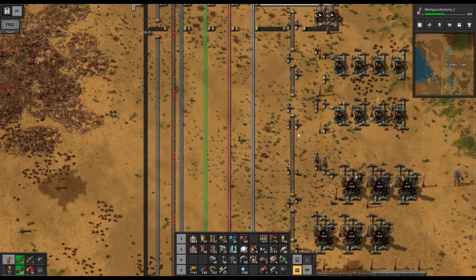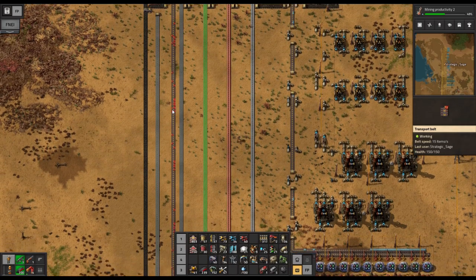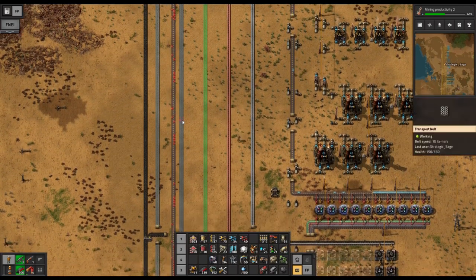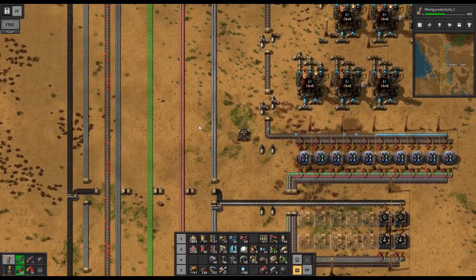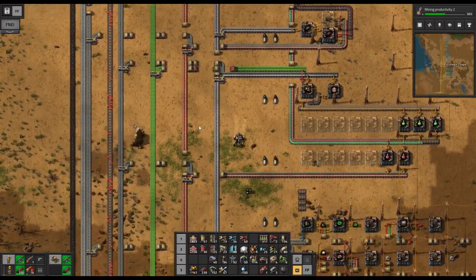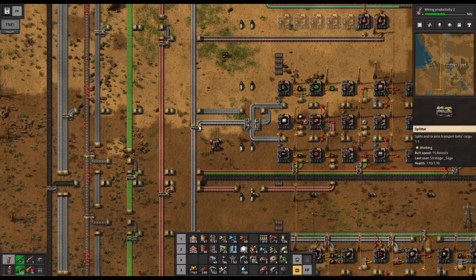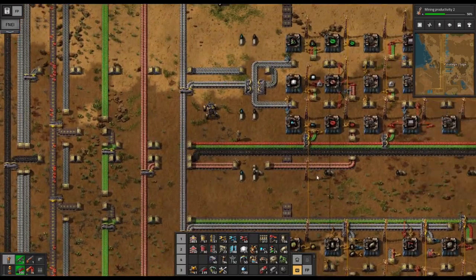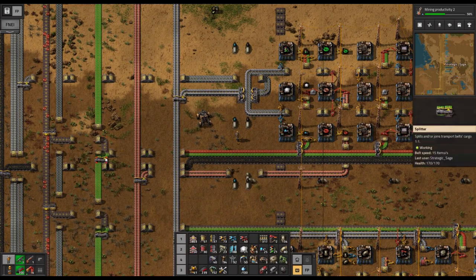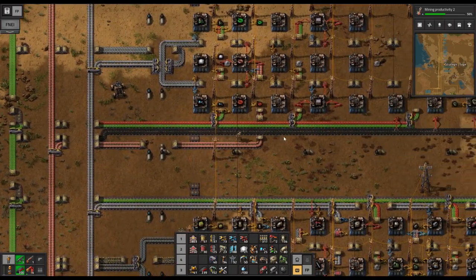The oil situation is handled. We have extended our belt coming down the bus with the red advanced circuits. So let's take a little journey down to our supply depot and see exactly what is going on there. We have a few things set up — before when we set this whole area in place we noted the red advanced circuits would combine with the green electronic circuits, and that is now actually happening.